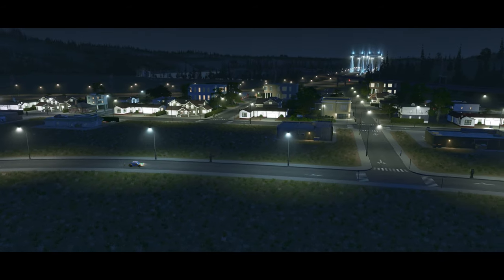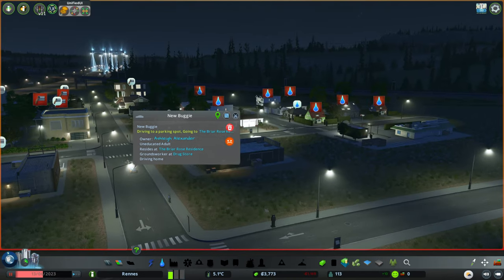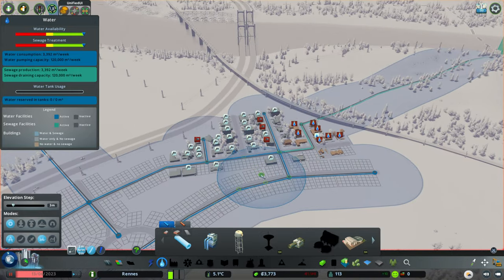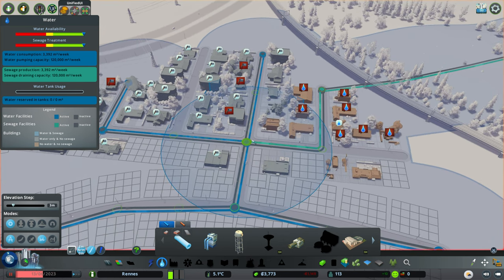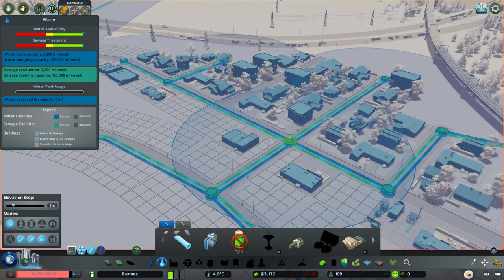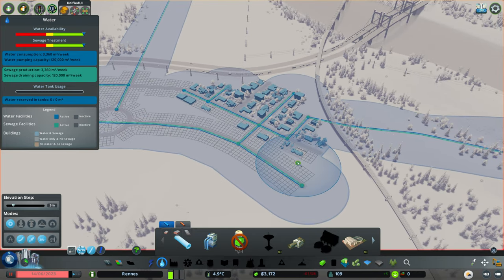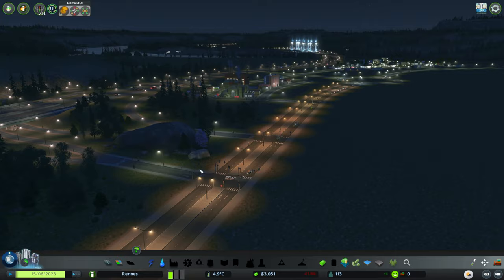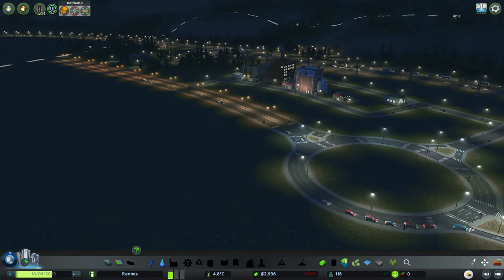There we have it — our little beetle, which is our first resident. Wait, why have I not got poop water? It seemed we had a node issue because I left Anarchy on — the sewage pipe down here didn't actually physically connect to this node, which was the problem. It was getting water, but it just wasn't able to flush the sewage. I'm highly curious to see how this junction is going to work coming straight off the highway with some traffic lights. I have my doubts, but I'm going to let it cook and see how it happens.